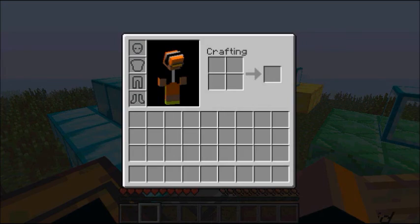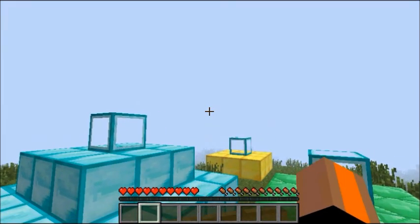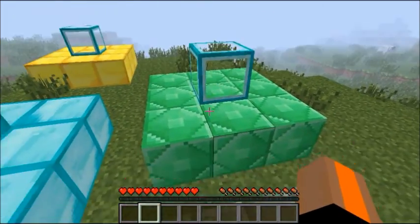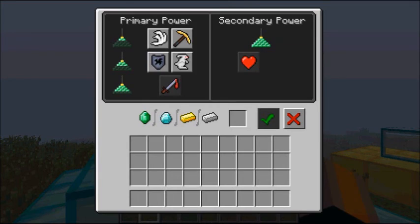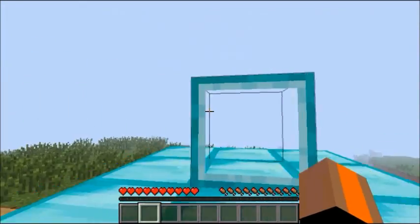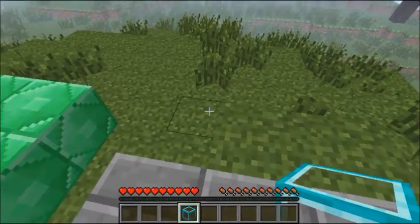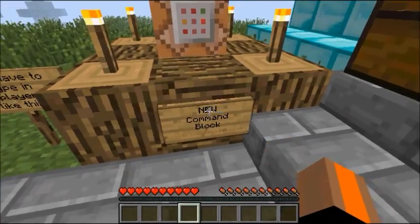Hey guys, it's OurGoal57 and I'm here with the newest snapshot 12w32a. First things first, we now have pyramid power — if you make pyramids and put these things on top of them you can give yourself powers, although it's a work in progress. The bigger your pyramid, the more powers you'll get, as the block itself says right here.